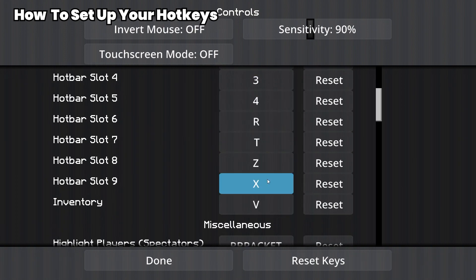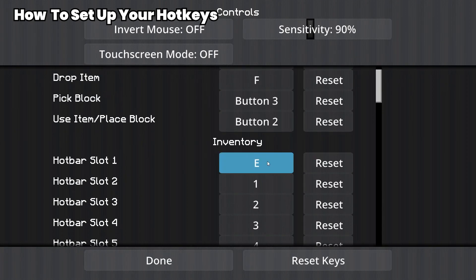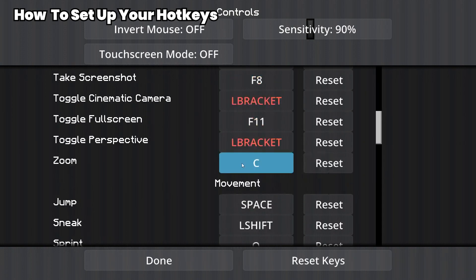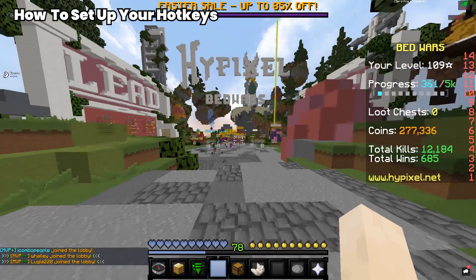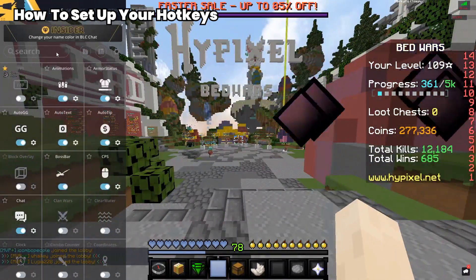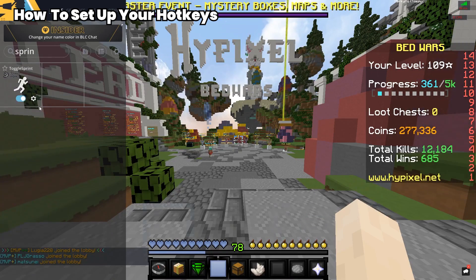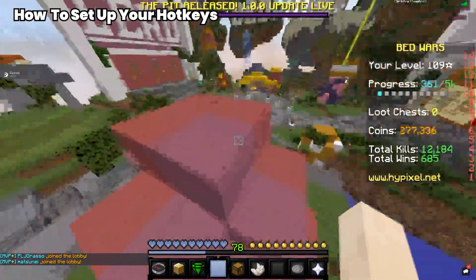You don't only change your hotkeys here — you can also change your drop item key and other settings. For sprint, I would recommend setting it to something random, and then going into Badlion or whatever client you're using, looking up sprint, and turning on toggle sprint. It's really useful and it's way better for PvP.